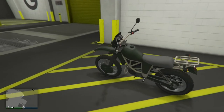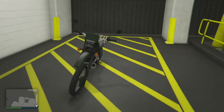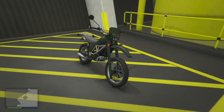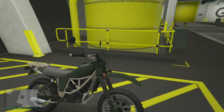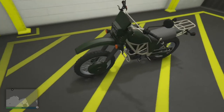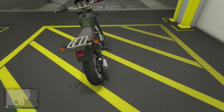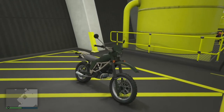This vehicle was added in the Cayo Perico heist, and if you've done the heist you'll know that on the Cayo Perico island you can actually drive this thing around. You can't customize it or own it as a personal vehicle, but you can drive it around. So if you want to test out this bike without having to buy it, go to the Cayo Perico island and you will be able to drive it.